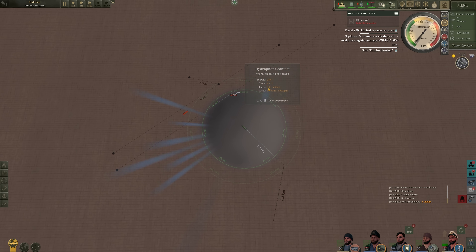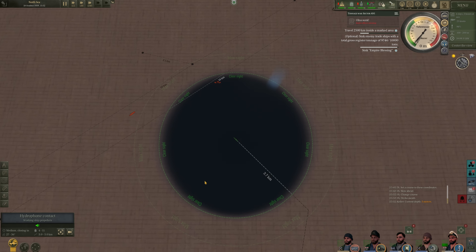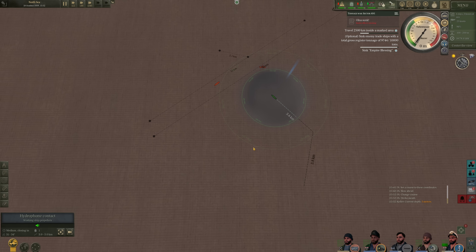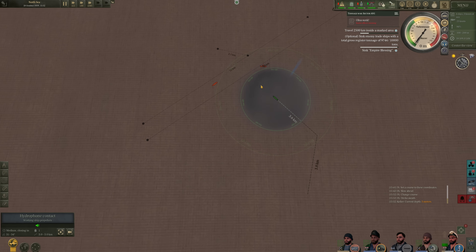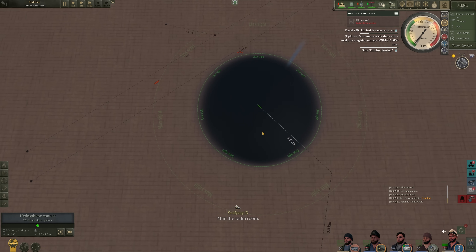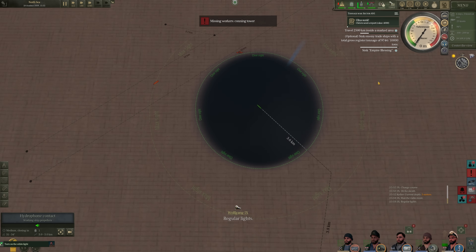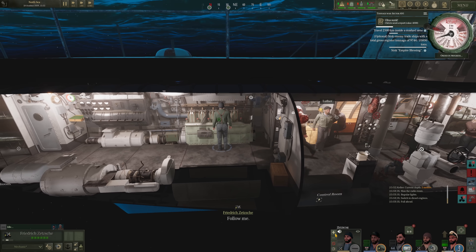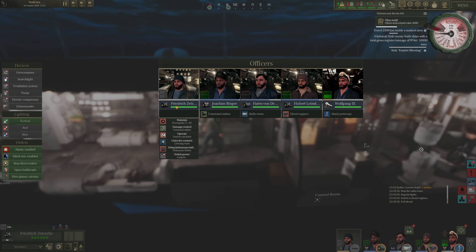We also have that Type 7 U-boat way over there closing in, and hopefully we can get her to come in and attack as well. Let's get on the radio room and rig for normal lighting. Morale's starting to go up. Let's shoot this message off to BDU and increase our speed — all ahead full.